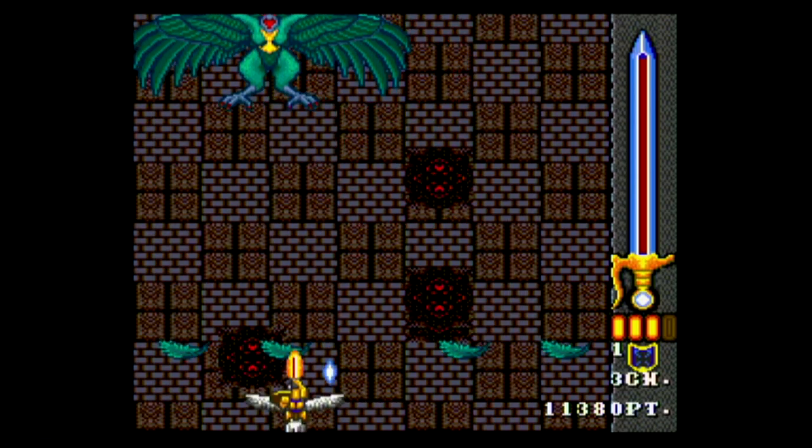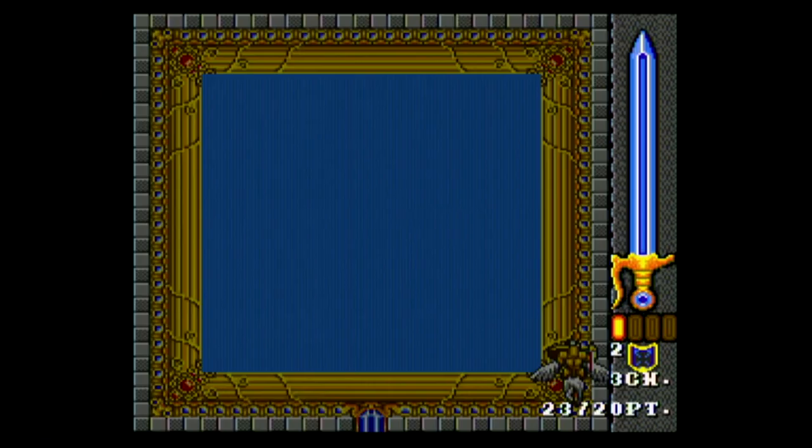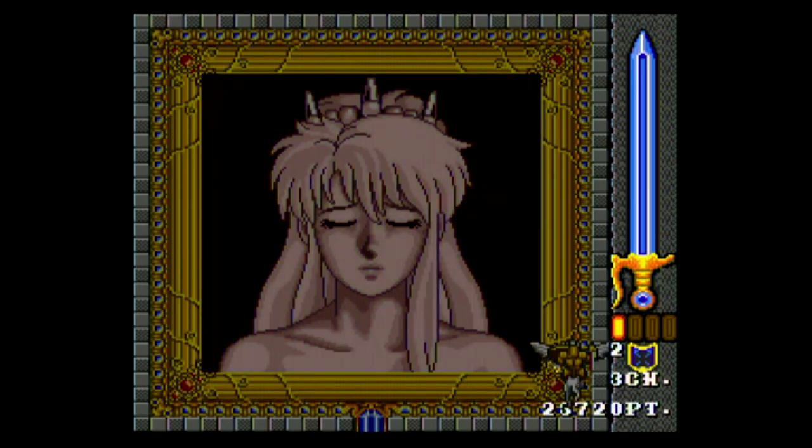Here's a look at the easy mode, which is good for practicing. You get an extra life every 20,000 points in easy mode, so it's fairly easy. But you don't get to actually save Artemis.